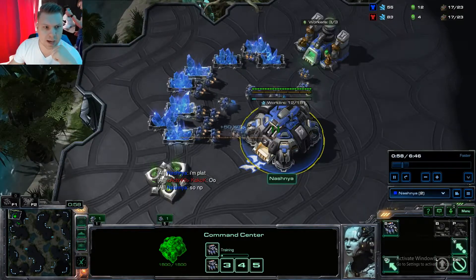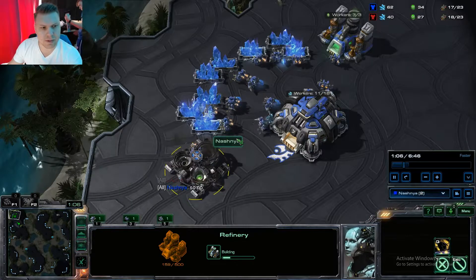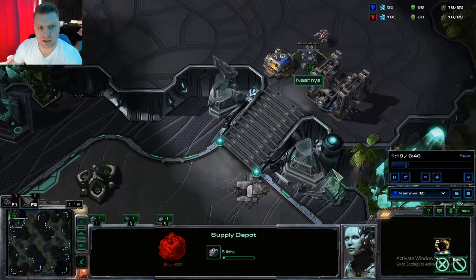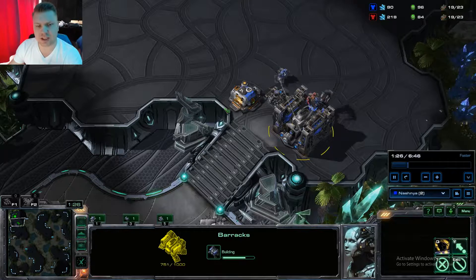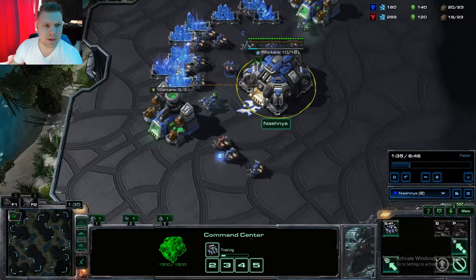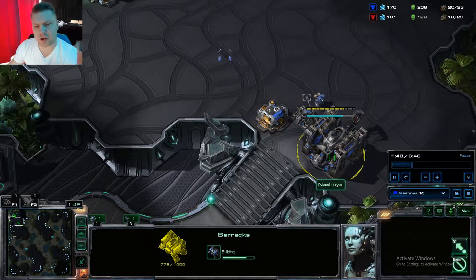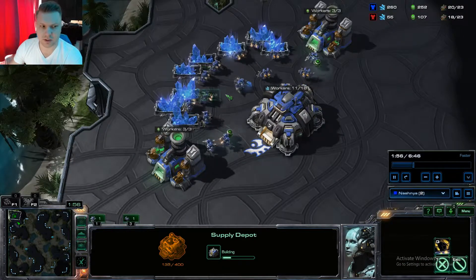Use the supply depot to build a wall-off, and here we go with the barracks. Once the refinery finishes, stock it up with 3 out of 3 workers. Keep pushing out SCVs for a solid economy. Go for the second refinery now because it's really important to get that up. I halt the progression on the barracks just a little bit to complete the wall-off. Usually I do that before the scout reaches my base. This opponent is actually attacking my barracks so I'm a little delayed - normally I solve this by sending one SCV to block right at the start.